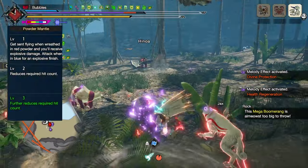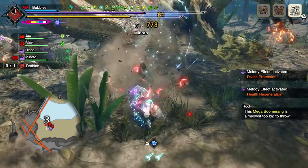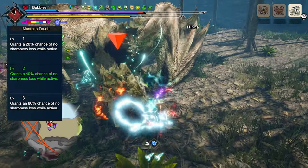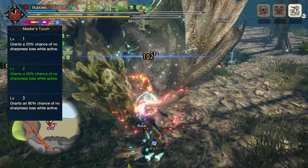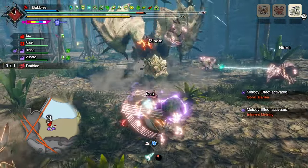Weakness Exploit at level 3 for 50% additional affinity when hitting a monster's weak point. Powder Mantle at level 3 to give us a huge explosion of damage that activates after just 13 hits, and if you let it get to its blue state, it will deal a large chunk of damage.